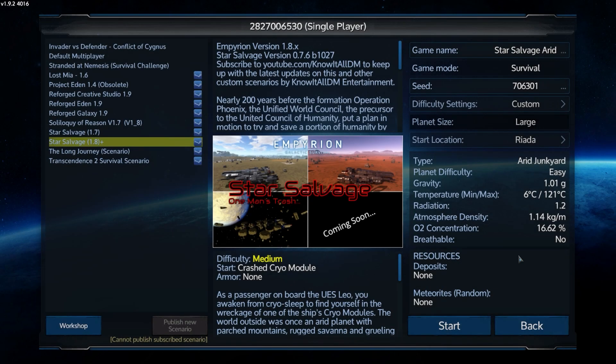Hello and welcome to Imperion Galactic Survival. I've not played this in a long time. I've decided to boot this game up again and it's time to do another run on Star Salvage. In the past I've done the basic temperate planet start, last year I did the space start - which I did a terrible job in that first part, but we got through it in the end. And this time we're looking at the arid start. We're going to go with the arid junkyard. This does actually have a story, I should point out.